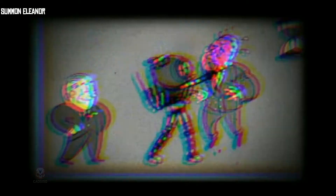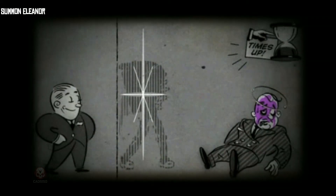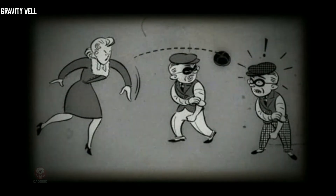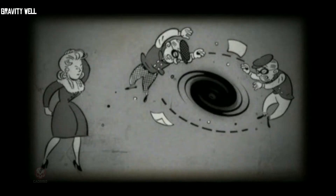Summon the Big Sister to fight by your side. Warning: nothing lasts forever. Clear a room of clutter — or your enemies. Watch them try to resist the pull of the Gravity Well.